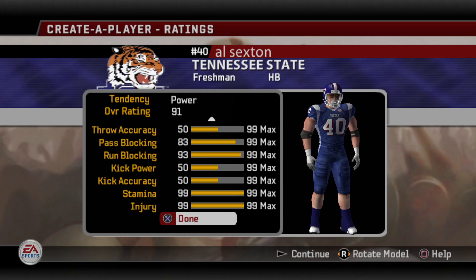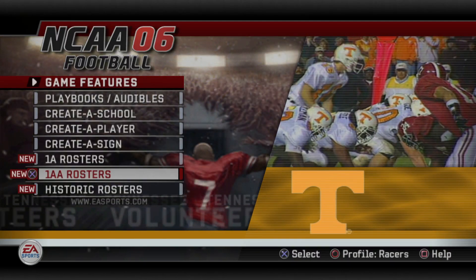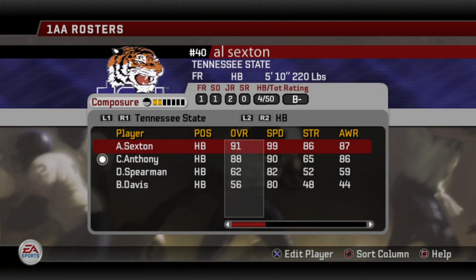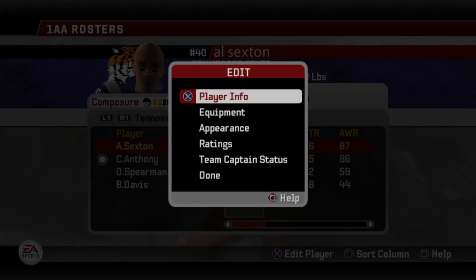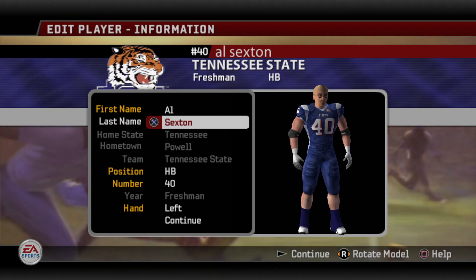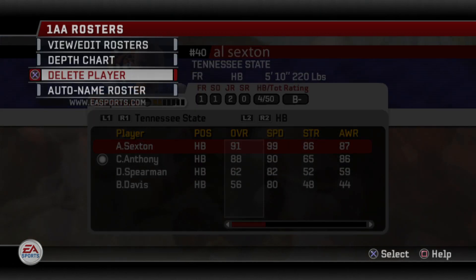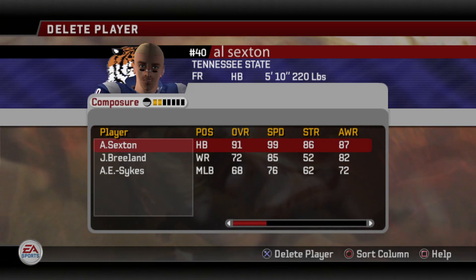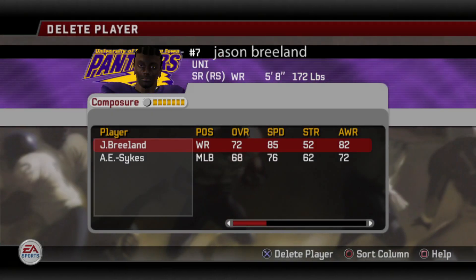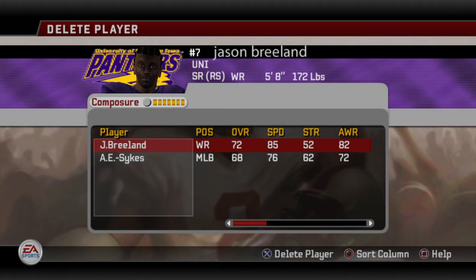That is it for Create a Player. We can go ahead and create and save this. While we're saving, we'll go up to the rosters — we're playing for TNC State, so we'll go with the AA roster, then view and edit rosters. Go to TNC State, go to halfbacks, and there I am — I'm a 91 overall. You can select and change all that stuff from before. What I wanted to show you more importantly was if you need to delete a player, you can, but you can only delete created players. The guy who created these FCS rosters apparently only had to add a couple of guys. If I want to delete myself, I can go ahead and do that.